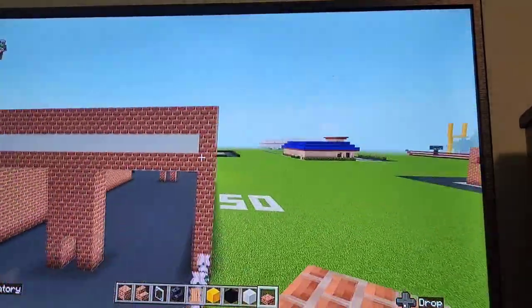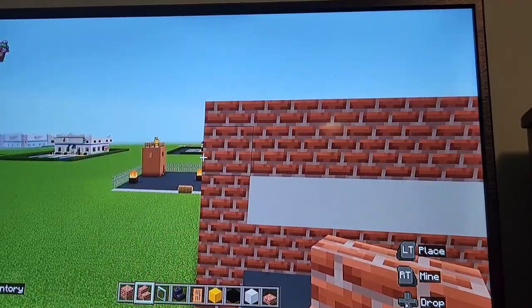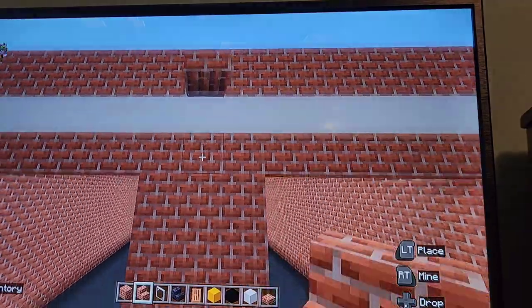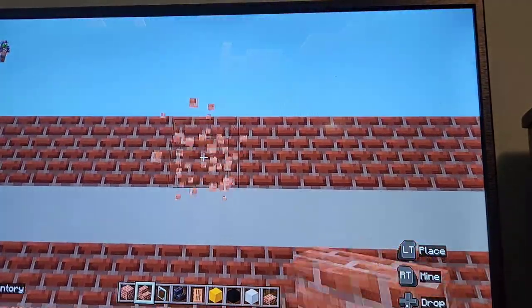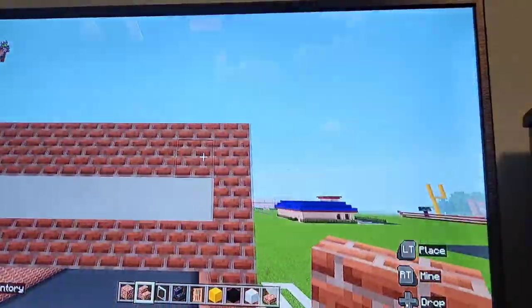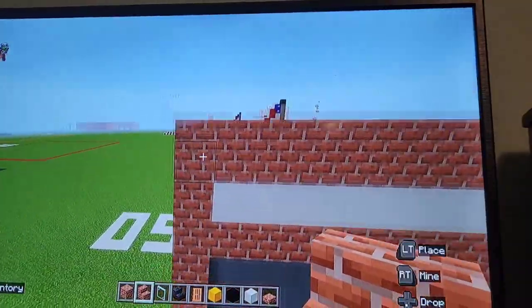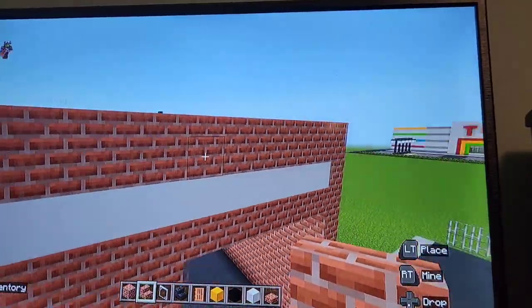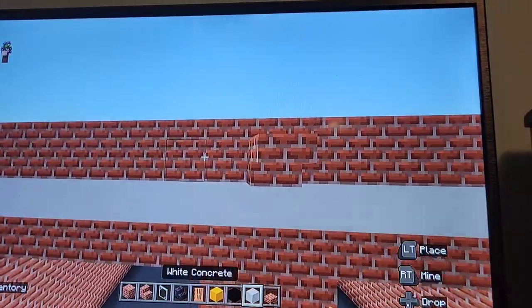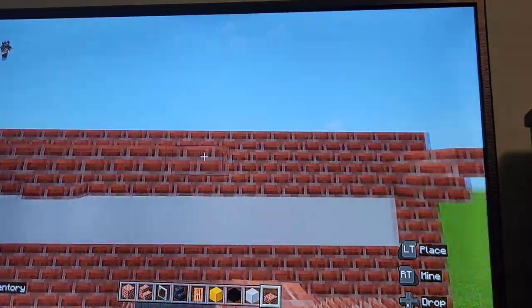Next, grab your brick stairs. Where this last row of bricks is, put an upside-down brick stair in the middle of these three — make sure they're upside down — and then on the side as well. Do the same thing on the other side: upside-down stairs at the very end and the very middle, then connect them with the slab. It's a very unique design — quite old-fashioned, I think.